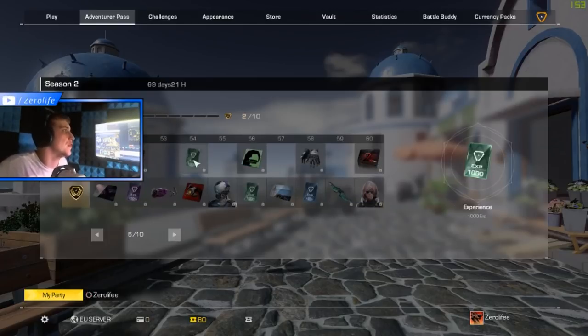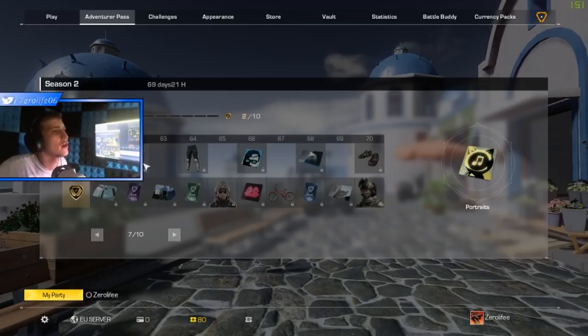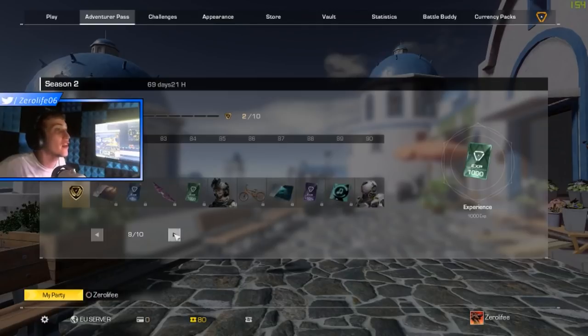Portrait again at 52, XP at 54, portrait at 56. Some more gloves at level 58, and e-points at level 60. Portrait at level 62. Some pretty cool jeans at level 64 — they're pretty dope, I like them. Level 66 portrait, level 68 a loading screen, level 70. And then what looks like second-hand out of the bin shoes — gold sneakers. Ew. That's all I can say to that, and then that's it for the free pass.